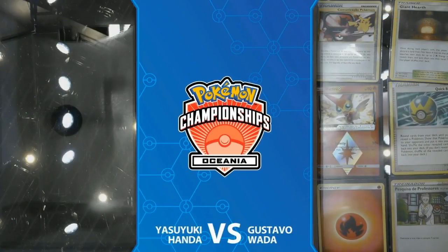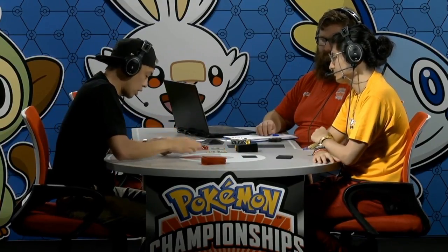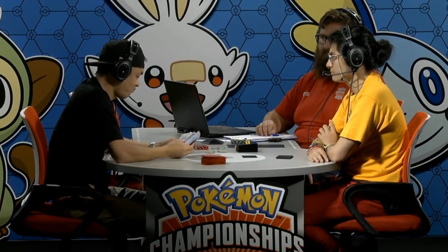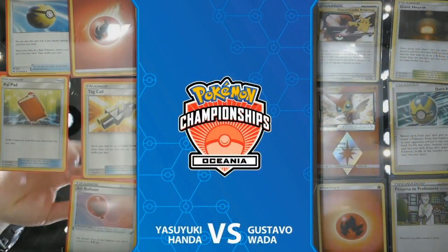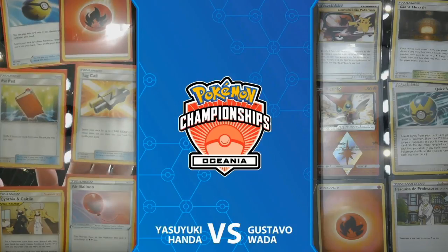Here we can see Gustavo's prizes — he actually prized that Victini Prism Star, one of those cards you can only play one of in your deck. Without the Victini Prism Star, I think Yasuyuki actually wins Game 1 — it shuffled in upward of 10 fire energy. We saw he had the mill-11 that last turn, but there were just too many cards in Gustavo's deck. Thanks to that Victini, Yasuyuki might have a little advantage going into Game 2.